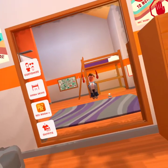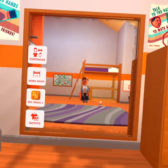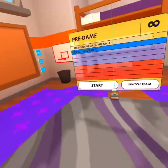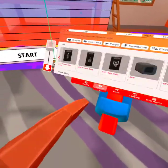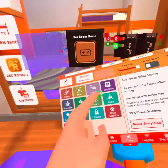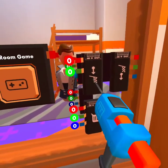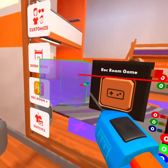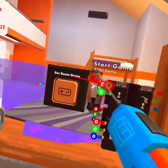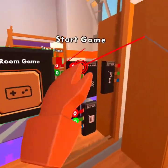Hello everybody, welcome to this new Rec Room video. My name is poco_record and today I'm going to teach you how to start Rec Room games that you create without using this thingy. What you want to do first is hook this start game chip right here up to a button toggle — just any sort of thing that can make it start the game.